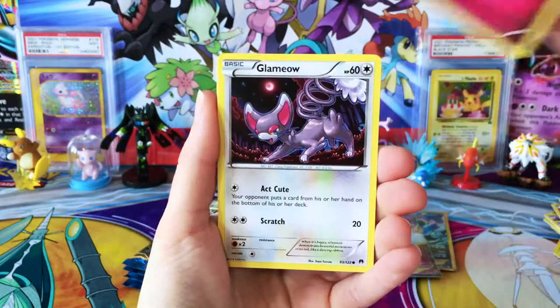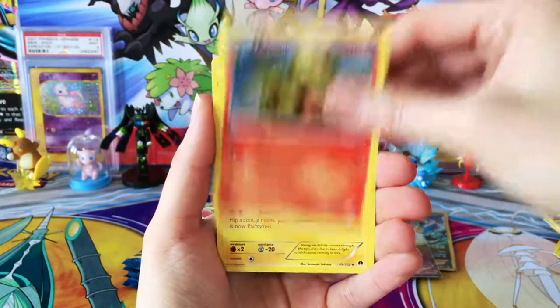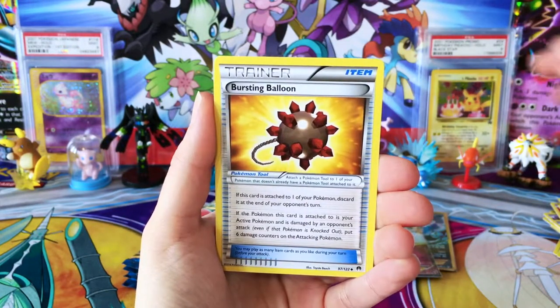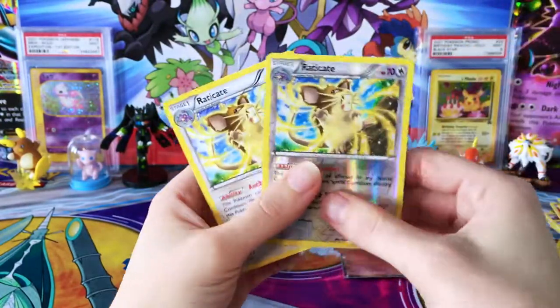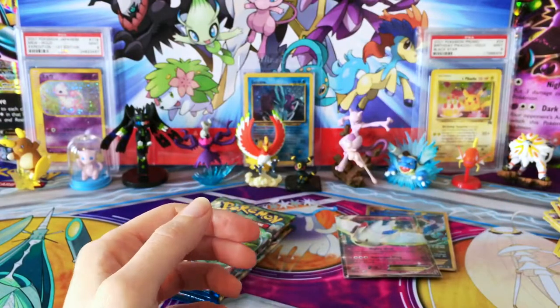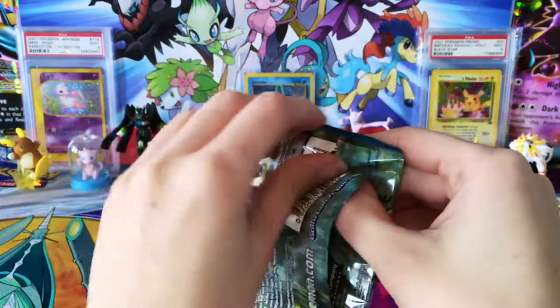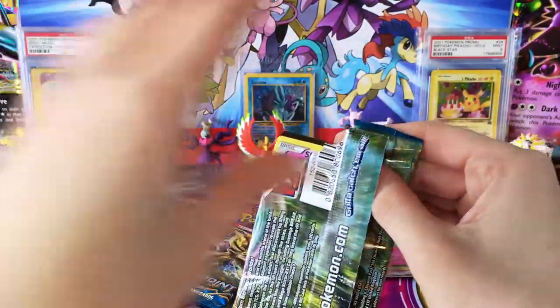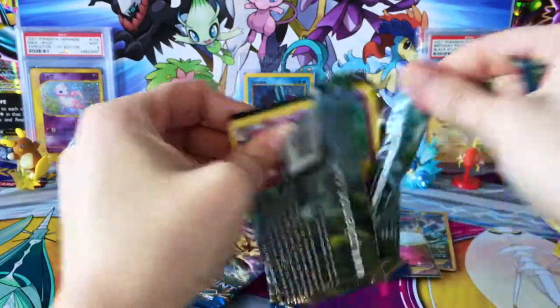We have a Spritzy, Glammeow, Ducklet, Timpole, Shellder, Arcanine, Luxio, Bursting Balloon, Reverse Raticate, and back-to-back Raticates there — always fun when that happens. Still a few packs to go. Man, I really like this set. I really like that Secret Rare.